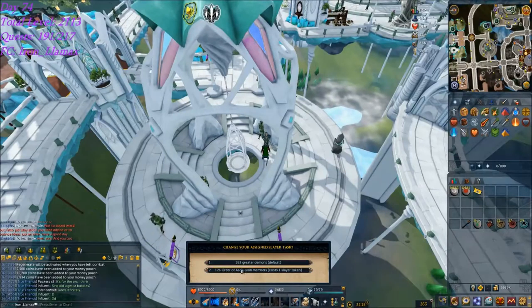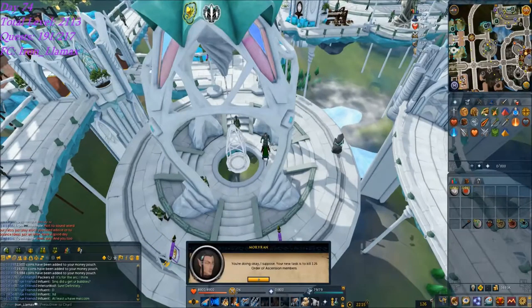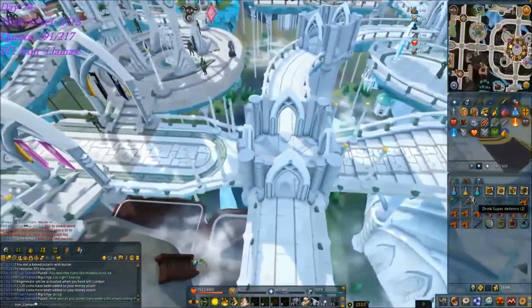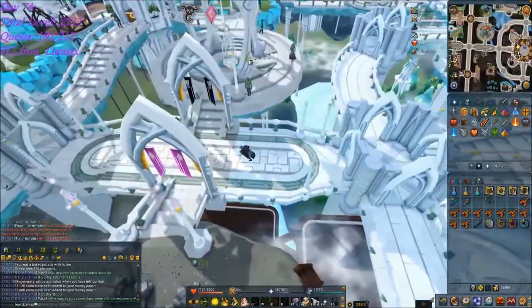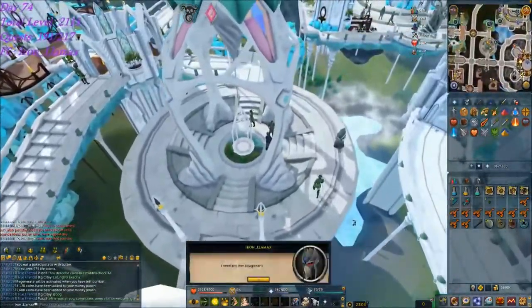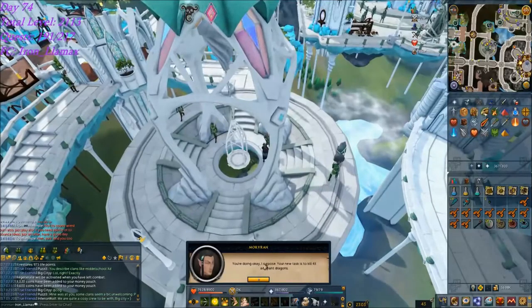I'm going to use the VIP ticket because I want to do some Ascension Creatures. Sadly, all I got was a single Keystone - that makes four tasks for only five keys. So, not too great.